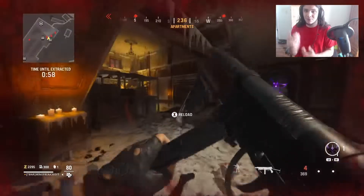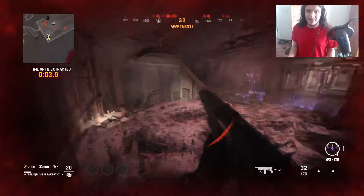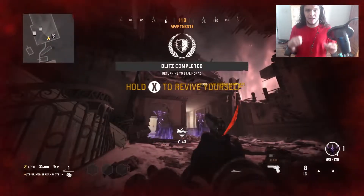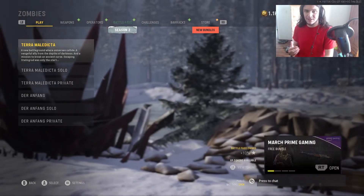Once you go into both portals, you just want to end the match. Ending the match, you'll get about 2,000 XP with a double XP token. You get about 1,500 XP normally, since Sledgehammer actually buffed this method.